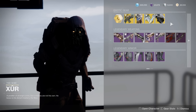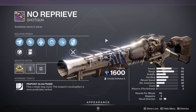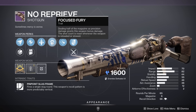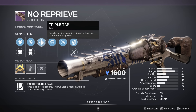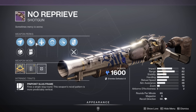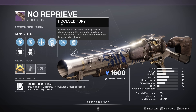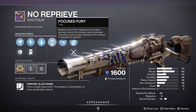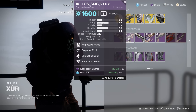Moving on to the weaponry — we do have the No Reprieve with Triple Tap plus Focused Fury. It's a Pinpoint Slug Frame Shotgun. This is a very, very good roll — arguably a god roll. You'd just want a Magazine Extension perk here normally, but Triple Tap gets your rounds back and Focused Fury massively increases your damage. If you're a new player, this is a great DPS shotgun roll for PvE.